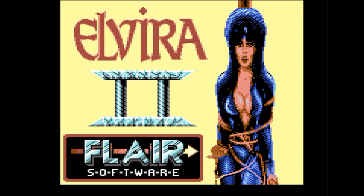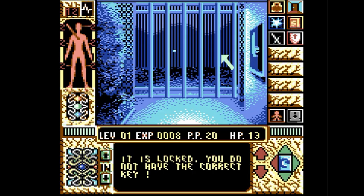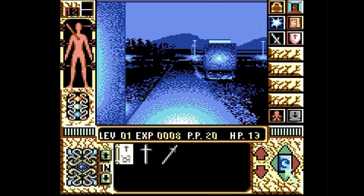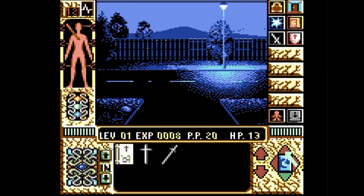Here's Elvira 2. Was there an Elvira 1? This appears to be like a point-and-click adventure kind of game. The graphics are really, really good, if I knew what the heck I was doing. I feel like a game like this really deserves to be on more of a 16-bit console with a mouse. I'm pretty sure the Commodore 64 had a mouse, so hopefully it's compatible with this game.